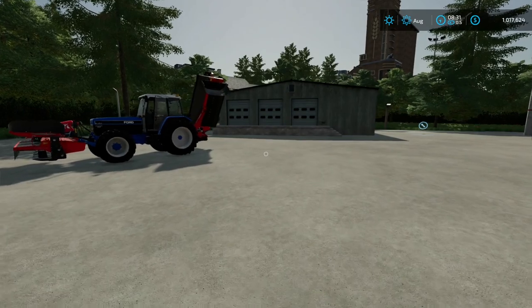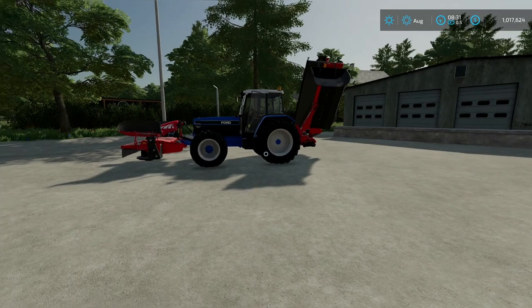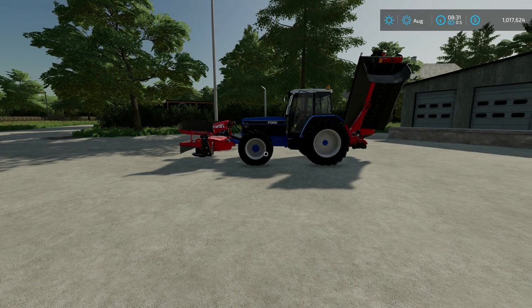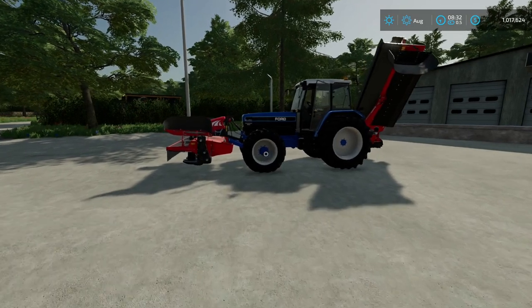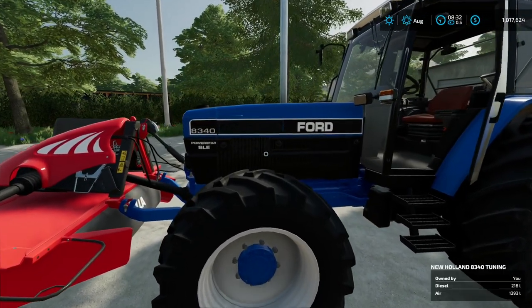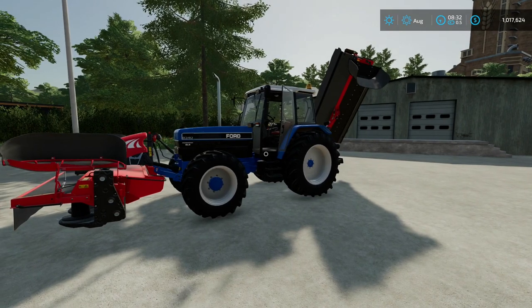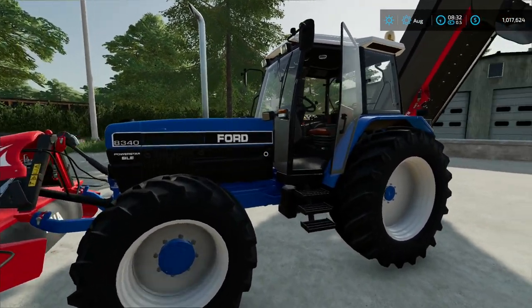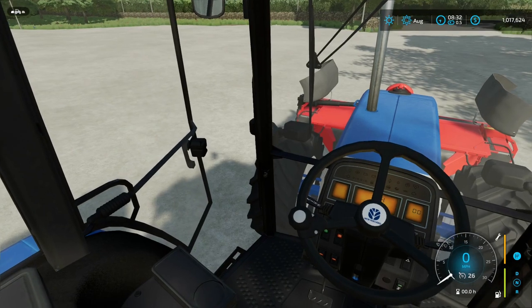We're going to bring back the basics of realism on this map. I told my new friend, South Central Wisconsin Farmer, I'm straight away from the realism — it's time to bring it back. Fury found his Ford New Holland Fiat 8340 — remember back on Meadow Grove Farm Extended? That was Fury's all-time favorite map on 19. This is the tractor we're using; it's only 150 horsepower. We're going back to realism.